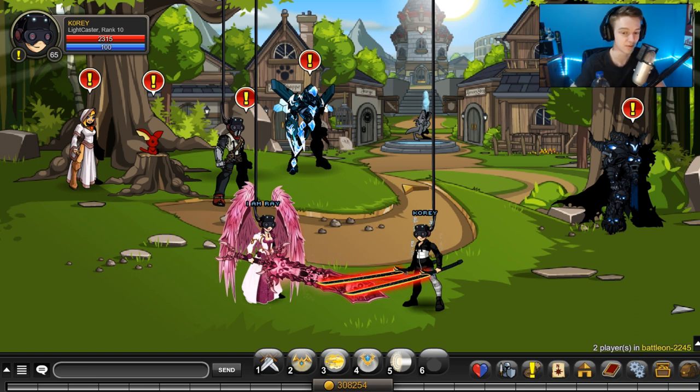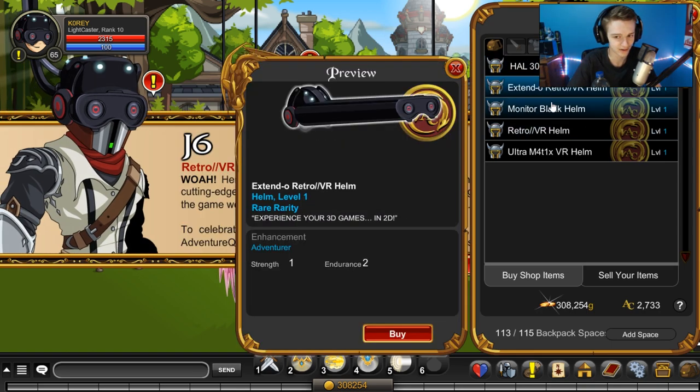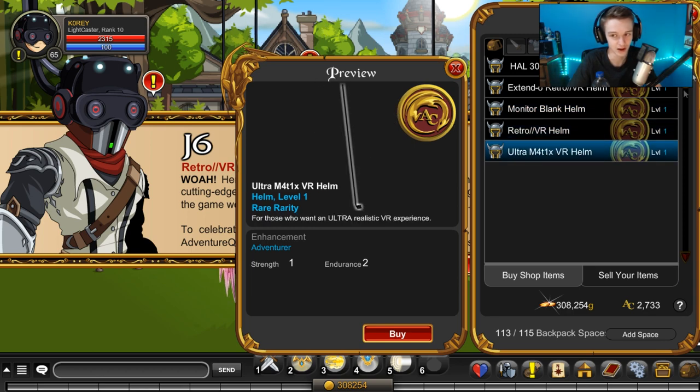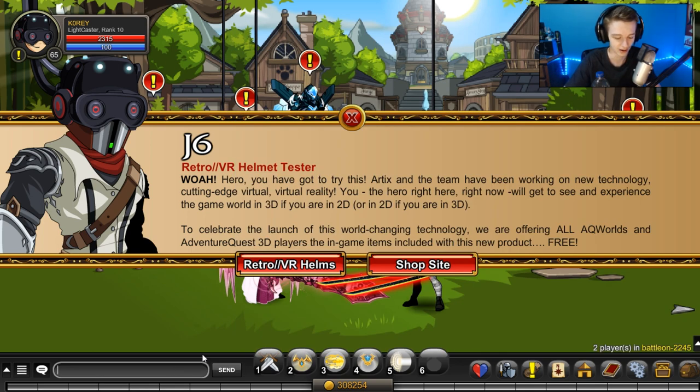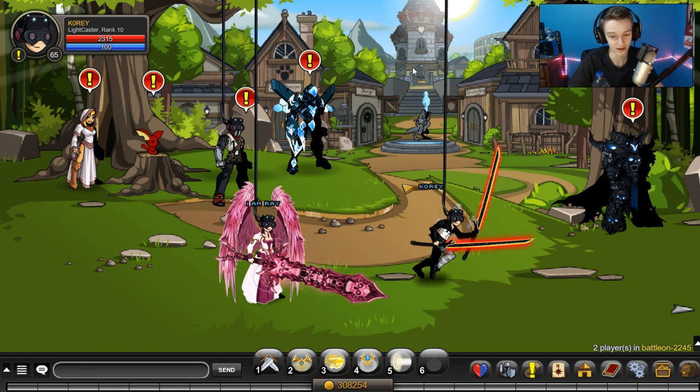Welcome back to another video, guys. So we're going to be checking out a brand new VR shop. It's here, you can check it out. There are a few helmets in here — they're all free AC items. It's giving away a bunch of cool helmets, including this one. If you want to slash headbang, it's pretty big. Usually helmets like this cost 5,000 ACs, and you can get one today for free. So if you log on, go to Battleon — they didn't change Battleon Town at all.